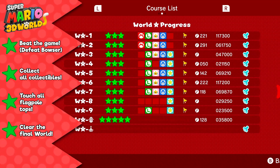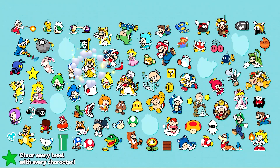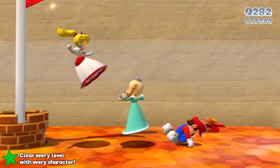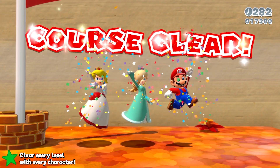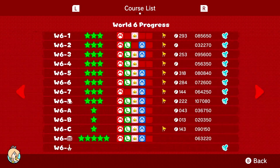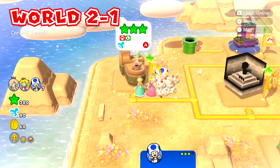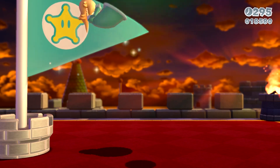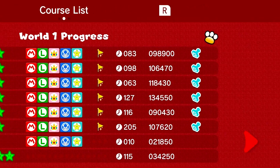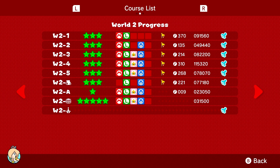With every level cleared, every collectible obtained, and every top of a flagpole touched, what else could there possibly be? Well, this star is obtained by collecting the final few stamps in the game — those are the ones that I mentioned may be missing from earlier. These stamps are obtained by clearing every level as every character. Super Mario 3D World has five playable characters, and the game does keep track of which characters have touched each flagpole on every level. Note, not the top of the flagpole, just the flagpole in general. Once you beat the main game, the game will keep track of these statistics and tell you which characters still need to touch each flagpole. And once every character has touched a flagpole in a world, a pawprint symbol will be displayed on the game's stats screen. It's a big ask, but I do have some tips on how to make this task a little less tedious.